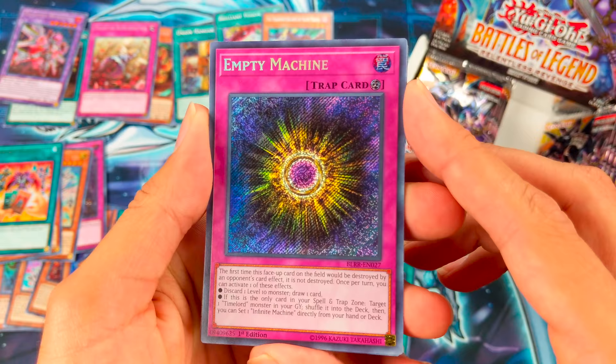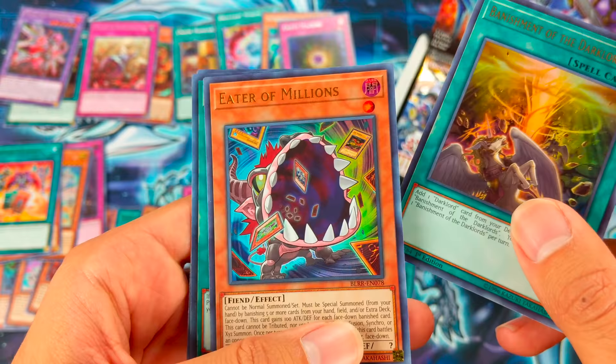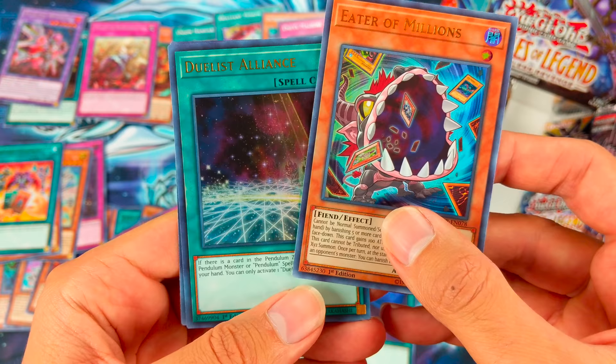Empty Machine — it's one of the Time Lord drop cards. Banishment of the Dark Lords, Eater of Millions as an Ultra Rare for the first time — pretty cool. Duelist Alliance and Ruffian the Time Lord.